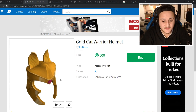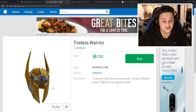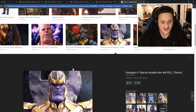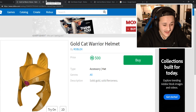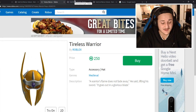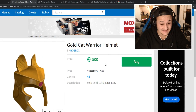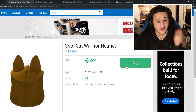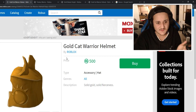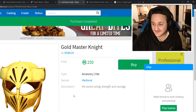Tell me what you think of this. We got the Gold Cat Warrior, which I found earlier. But then we got the Tireless Warrior, and we could probably combine these to look like Thanos. Obviously he doesn't really have horns on his helmet, but I think that's okay. I think if we combine them that would look pretty nice. I also found the Gold Master Knight — I'm planning on possibly buying them all just to see which one looks best.